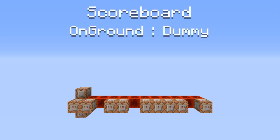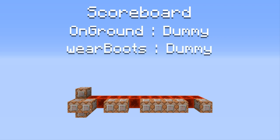The first one is a dummy objective called 'on_ground'. This is used to convert the on_ground NBT data tag into a scoreboard objective, so we know if the player is standing on the ground or not. The second one is a dummy objective I called 'wear_boots', which is used to determine whether or not the player is currently wearing boots.